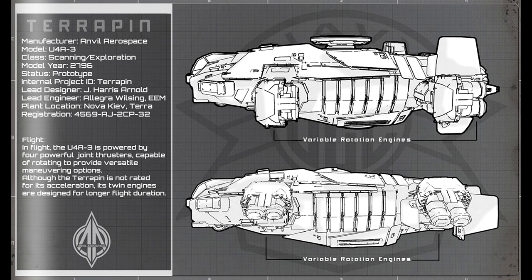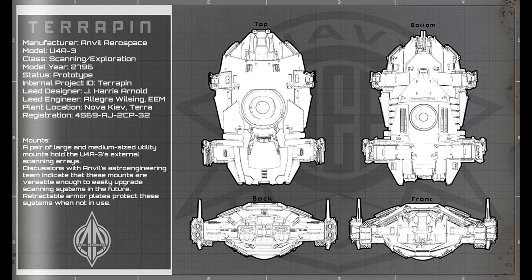The ship has been labeled as a flying tank, and that makes sense, especially when you consider that the Vanguard, for example, has a size 5 on the front. The top is also going to feature a size 4 utility mount that could be used to house another weapon or potentially more scanning options as well.